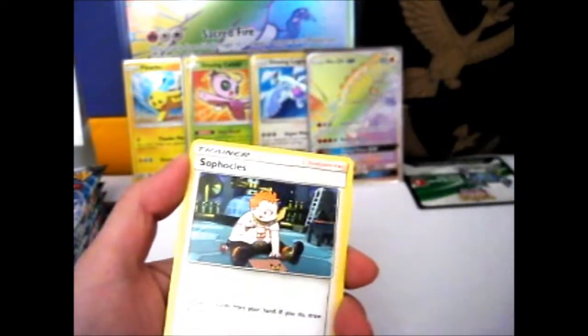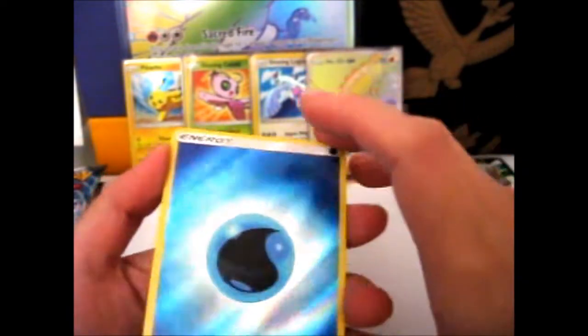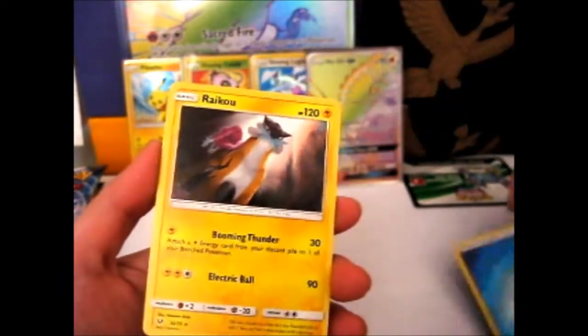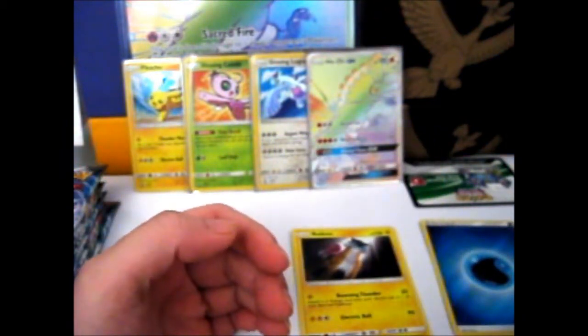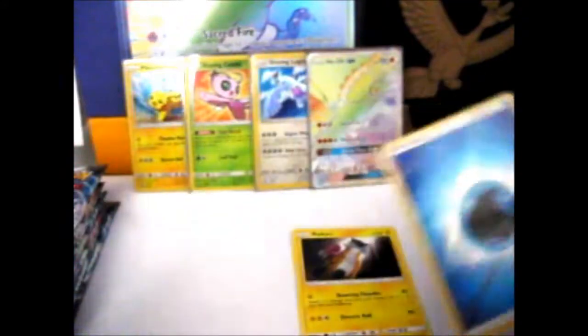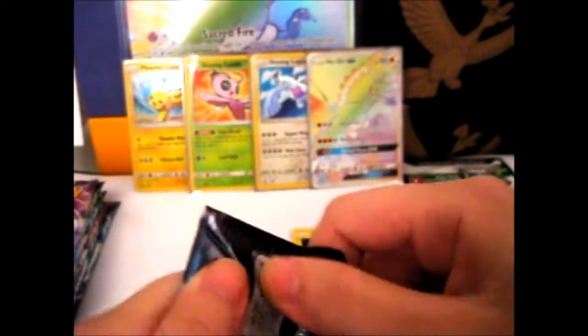First pack: Spiritual Double Colors Energy, Sophocles, Zora, Ekans, Pikachu, Kurakuna, Prouvalon. I love the reverse hollow energies because they're so shiny — it looks like it's underwater, which is so fitting for water. Where is a Raikou? I'm just going to go ahead and sleeve the water energy because I like it so much. Depending on what type they are, I sleeve them in different sleeves, because the KMC Perfect Fits are much more expensive than the normal Ultra Pro card sleeves.